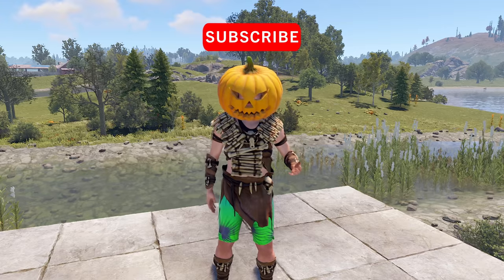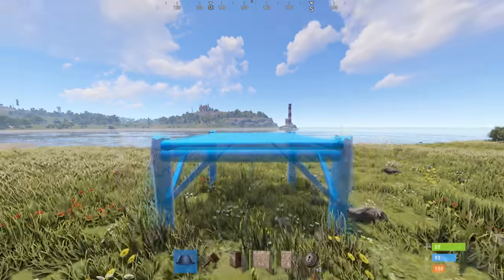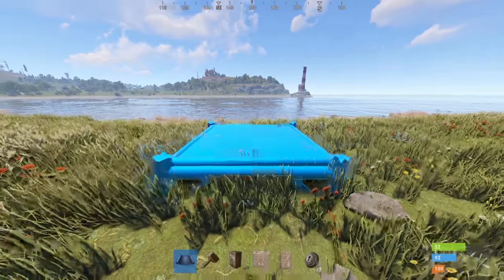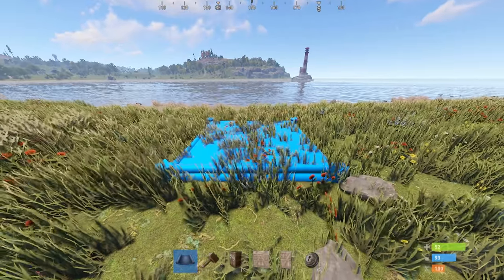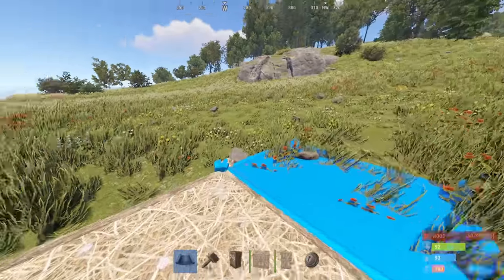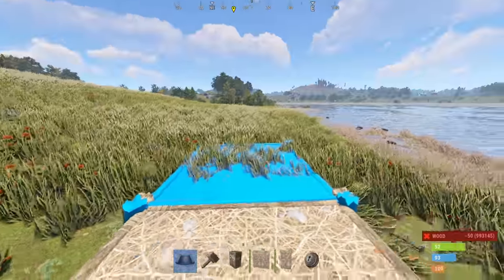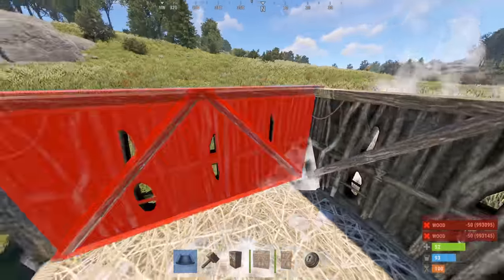Make sure you stick through to the end of the video because even if you're a more experienced player, you might learn something here. In order to make this base look like just a 2x1, we're going to first place our foundation fairly low to the ground — but not so low that it clips in, and not so low that we wouldn't be able to expand. Beside that, we're going to place a raised foundation and surround the lower foundation with half walls.